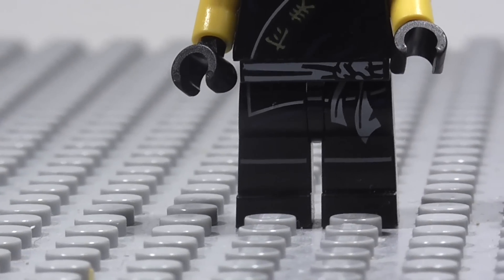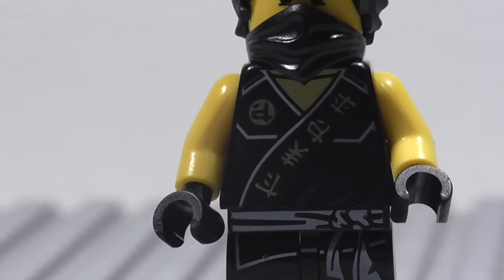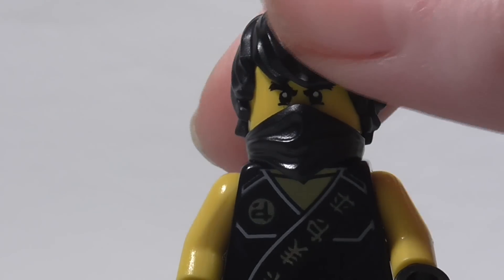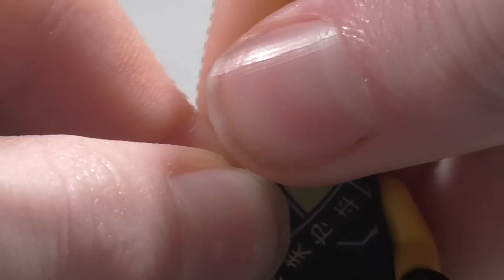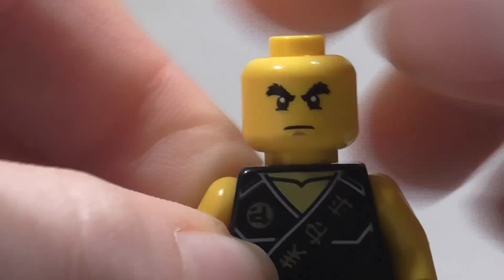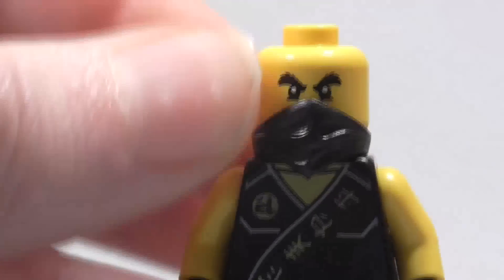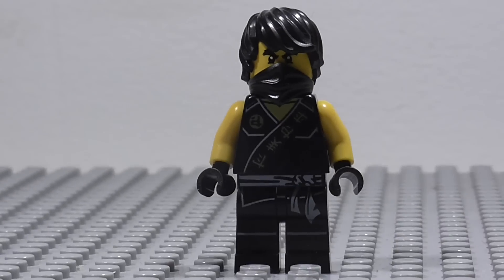There we see all of his leg detailing and his pretty cool torso detailing — of course he's got this sleeveless shirt. Up on the head he's got the same hair piece as in 2014, the same Cole face we've had since 2011, and of course the 2014 ninja head scarf. His face detailing hasn't changed a bit since 2011. Definitely a really cool figure, and as this is the only way to get him in this outfit, it's definitely a good draw to the set.